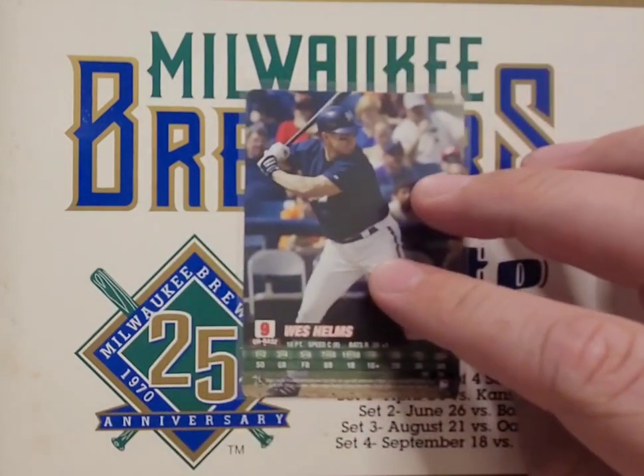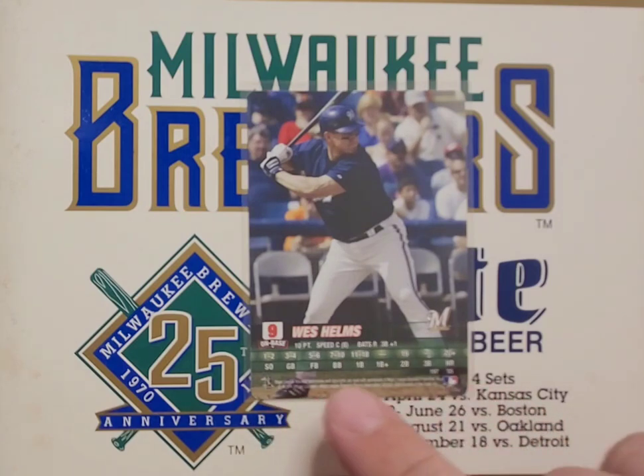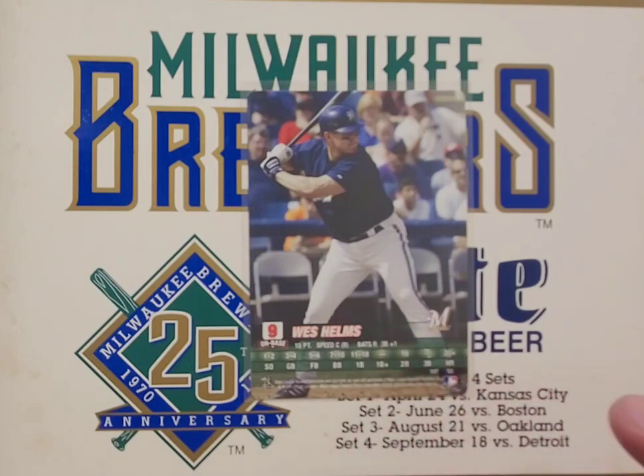Right off the bat we'll flip it over — we got Wes Helms. These are all Brewers from a very dark era of Brewers baseball, so you're not going to see a lot of Hall of Famers, some all-stars and fan favorites, but Brewers deep cuts today. On the Helms card you can see some outcome ranges all the way up to 20. Depending on if it was a batter action, they'd roll the dice and the number would indicate, you know, first base, double — looks like Helms couldn't hit a triple in the game. They did try to take into account the player's attributes.